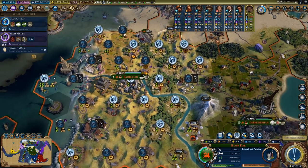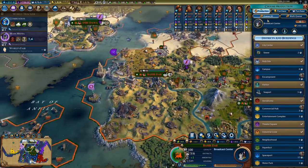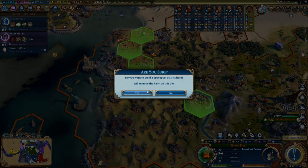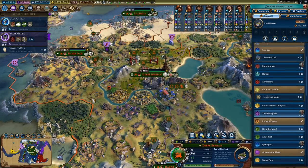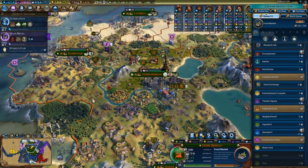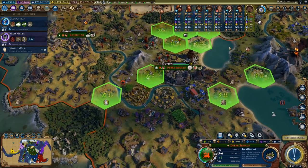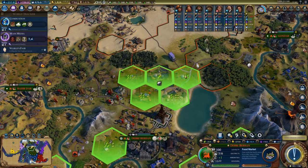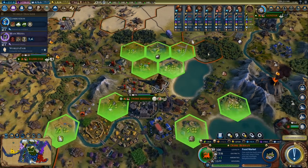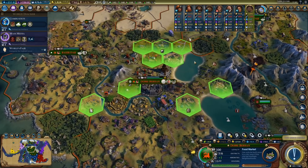The desert already has the aerodrome, so the most useless tile is probably this one with 3 food, 4 production, 1 gold — I'm not even working that tile. Let's build a spaceport over there after the broadcast center, and we'll build one in our capital as well. Then I could still build a third one. I'll get a research lab first because that's only 4 turns. We're getting 26 food already — I think it's fine to build it over here.